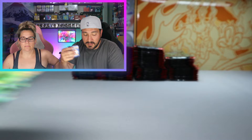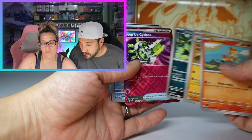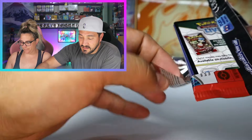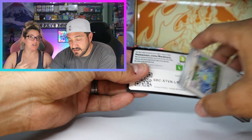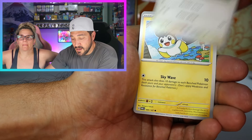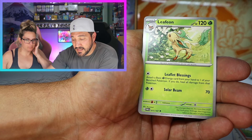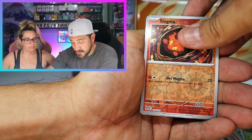Iron Thorns — ooh, wow. That's A-spec number eight. My six was a little generous. I probably need a dictionary. There might be some texture here — could be a second SAR, or just a full art Tara. It's a Slugma.